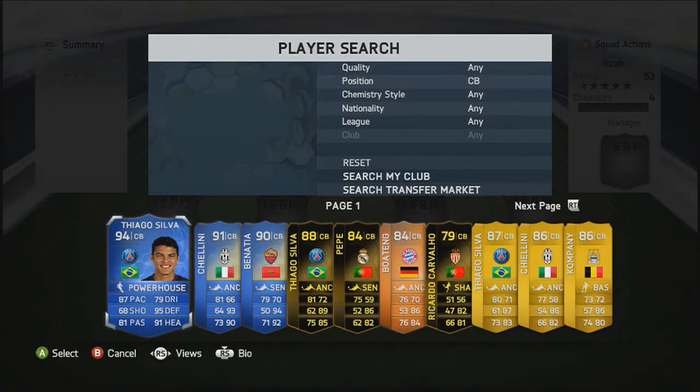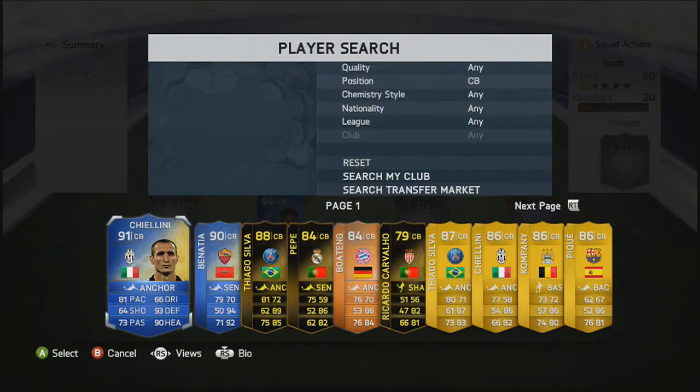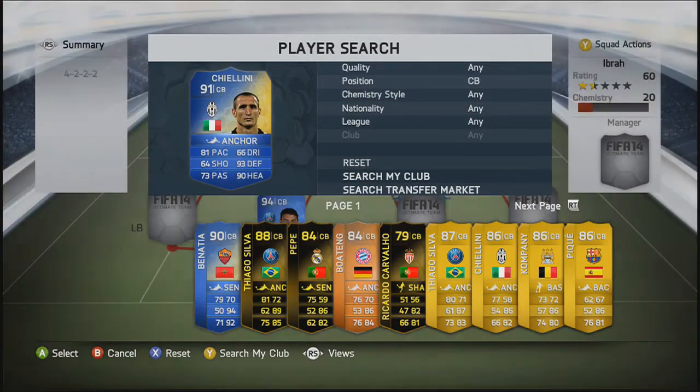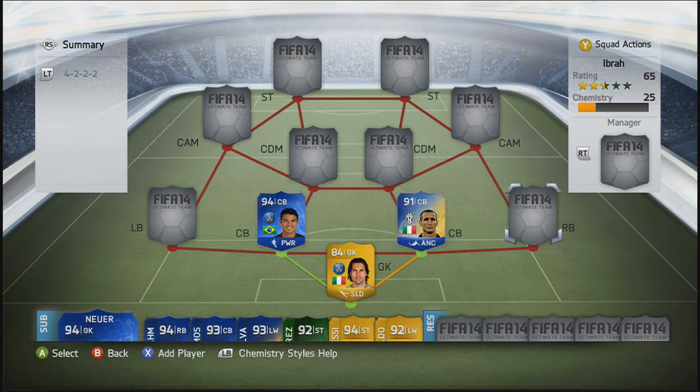Moving into the centre-back position, we are going to go with Thiago Silva, Team of the Year, with probably the sweatiest defending stats on the game. His stats are just absolutely amazing. Moving into the second centre-back position, we're going to go with Cellini — another defender who has very, very sweaty stats on him, as you can see there. Absolutely mental.